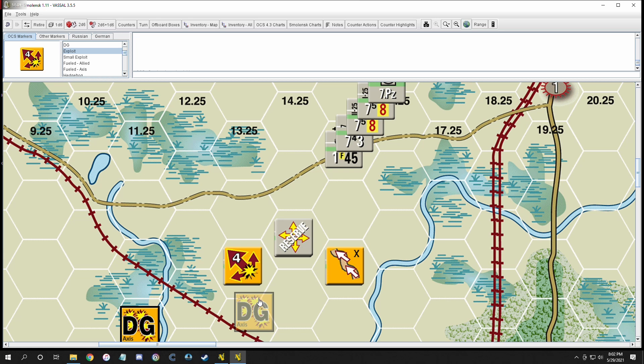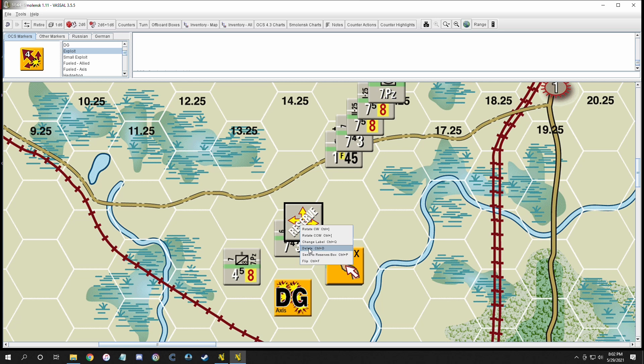Finally, disorganized mode — or DG. Any unit can receive one depending on a dice roll; it's not good and has a lot of negative effects. You receive a DG result from the combat or barrage table, or whenever a unit retreats two or more hexes — think of that as routing, since retreating more than two hexes is over 10 miles in hex space. A unit in DG mode has its combat strength halved — this unit would fight at two instead of four.